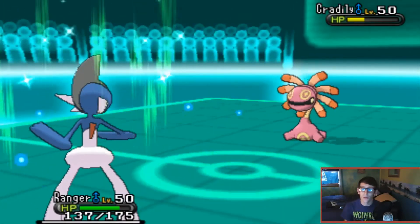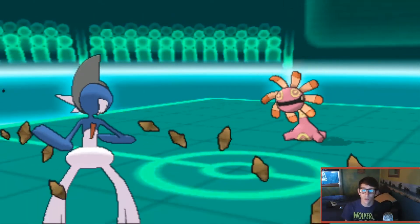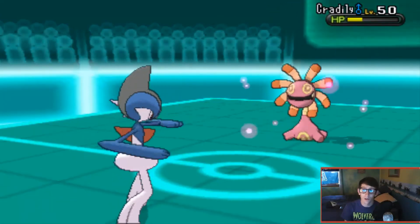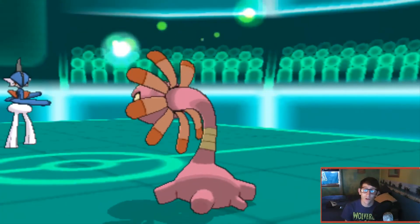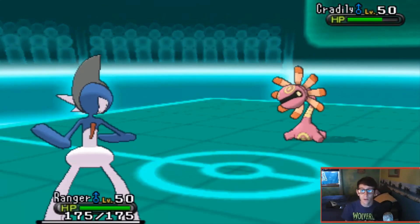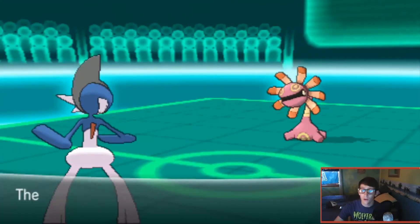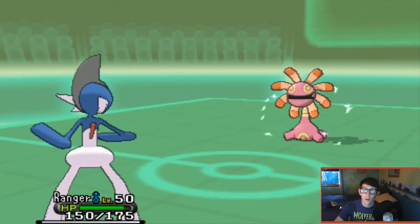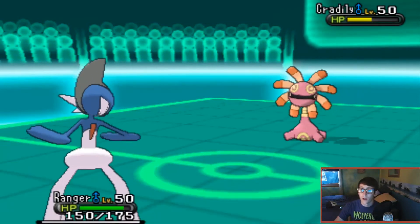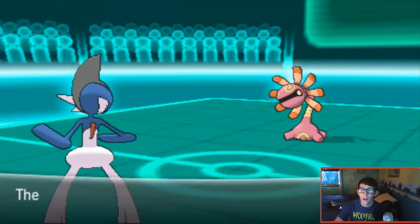I hit Cradily instead with Knock Off, which I'm fine with. I go for Drain Punch to see how much damage I can do, especially given its Rock typing. It actually stays in, which blows my mind, because I could knock it out with another Drain Punch. AJ possibly predicted that, so I go for another Knock Off, then a Power-Up Punch since it's staying in - getting some attack raises. It uses Giga Drain, not knowing I have Assault Vest, so that does absolutely nothing. I finish it off with Drain Punch, attack raised by one, and get all my health back.